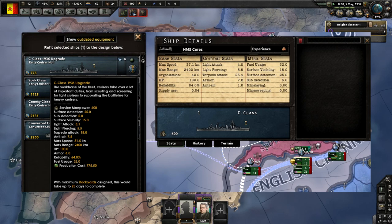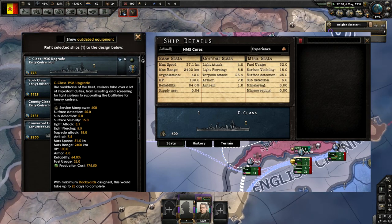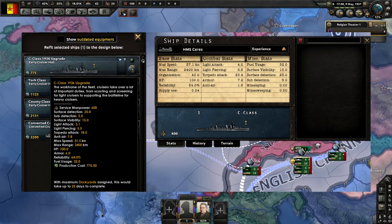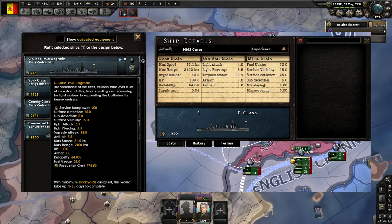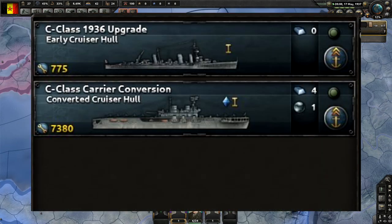A quick side note: the reason engine upgrades only get you two knots of speed comes down to hydrodynamics — specifically the Froude number, where the ship's hull shape limits maximum speed. For example, the Iowa class was 10,000 tons heavier than the South Dakota class — with basically the same main armament — specifically to get a longer, thinner hull shape and gain about three knots of speed. You can upgrade engines all you want, but hull size and shape will ultimately limit you.